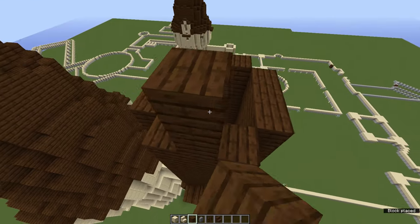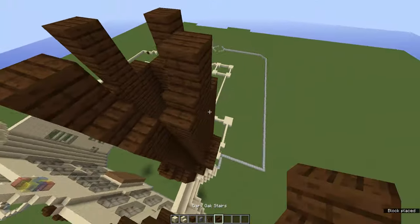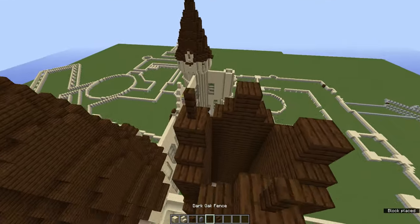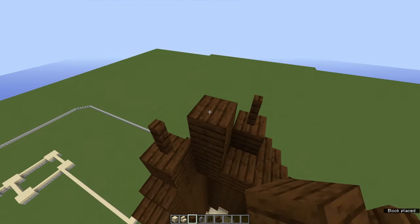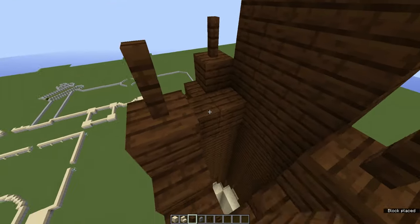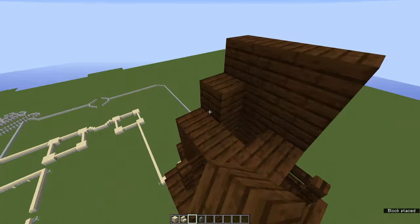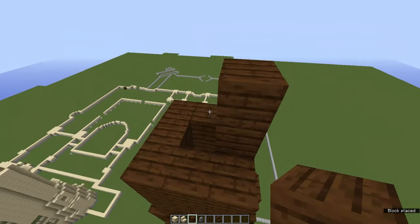Place two blocks on top in the middle of all these sections, then place stairs leaning into the middle sections. Add a fence on top, then go five blocks up to create another five by three section. Do that for this area, building it up as layers two, three, four, and then five on top, with another two blocks just like so.